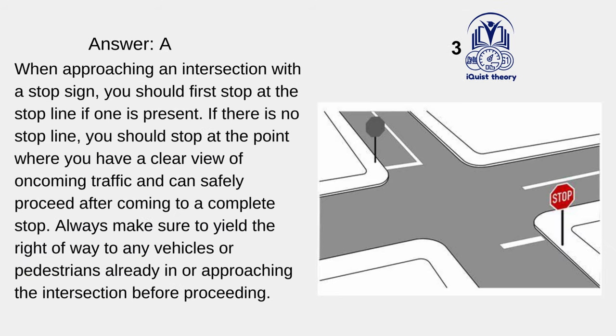When approaching an intersection with a stop sign, you should first stop at the stop line if one is present. If there is no stop line, you should stop at the point where you have a clear view of oncoming traffic and can safely proceed after coming to a complete stop. Always yield the right-of-way to any vehicles or pedestrians already in or approaching the intersection before proceeding.